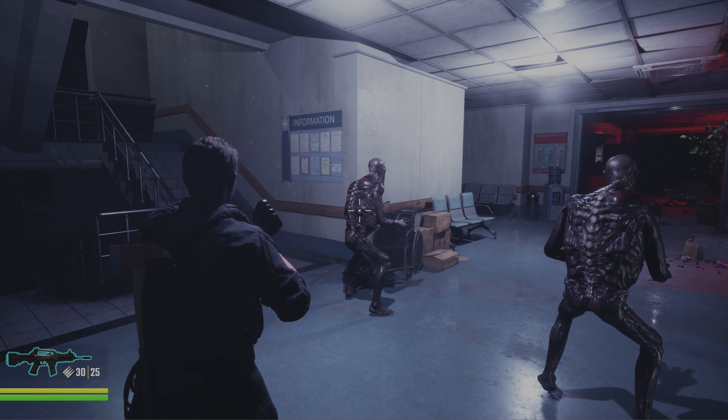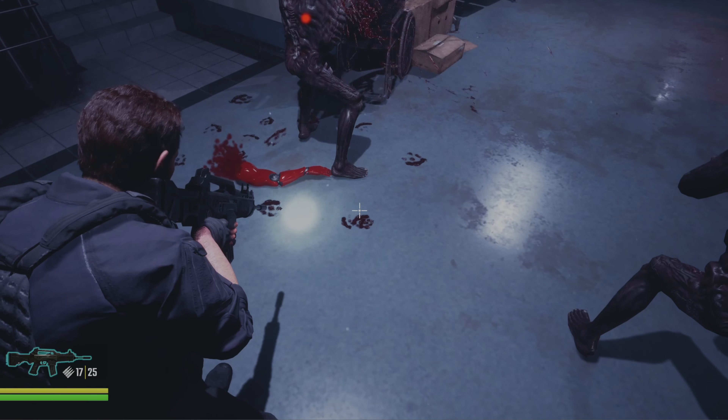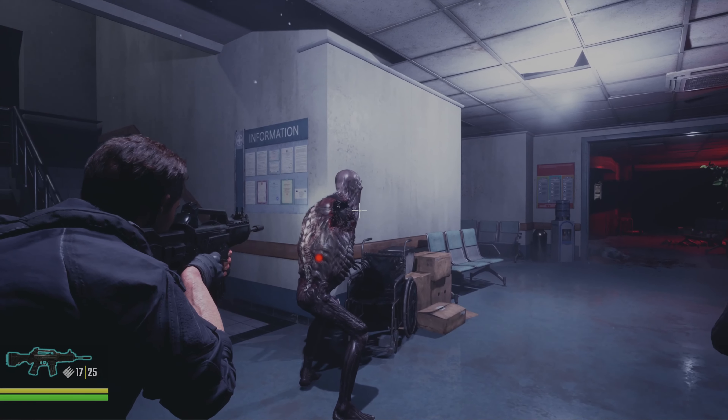Now whenever you shoot them, we got some nice bullet impacts that spawn on the body. You'll also notice we have two sets of particles that spawn — the initial blood explosion and then a blood mist that accompanies it. You can see it pretty well right there.